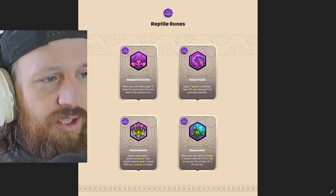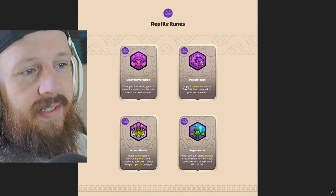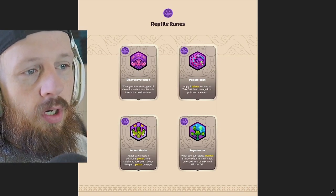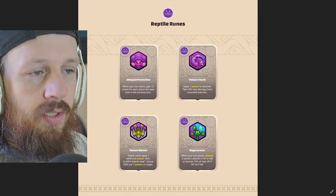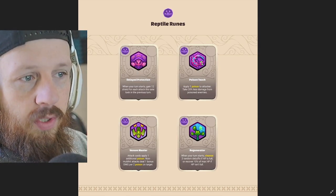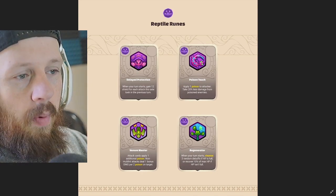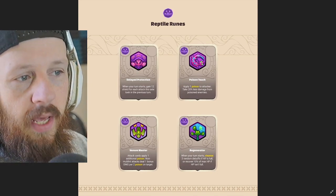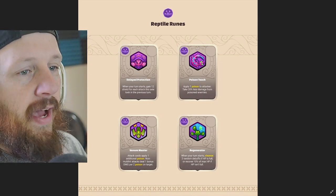This is Venom Master. Attack cards apply one additional poison. Non multi-hit attacks deal one damage per two poison on target. So attack cards apply one additional poison — it wouldn't trigger from fur balls and stuff like that. Deal one bonus damage per two poison, so if they have ten poison stacks it'll do five bonus damage.